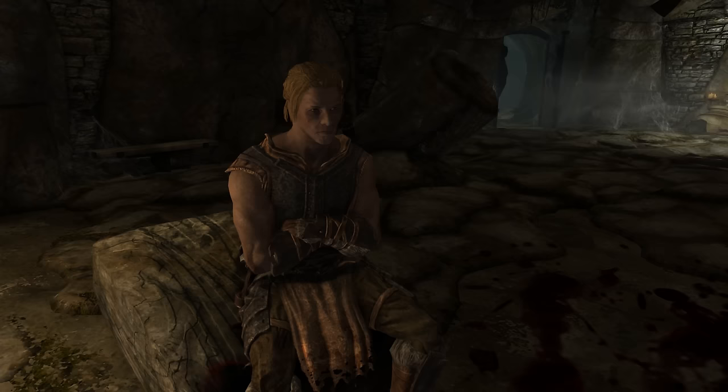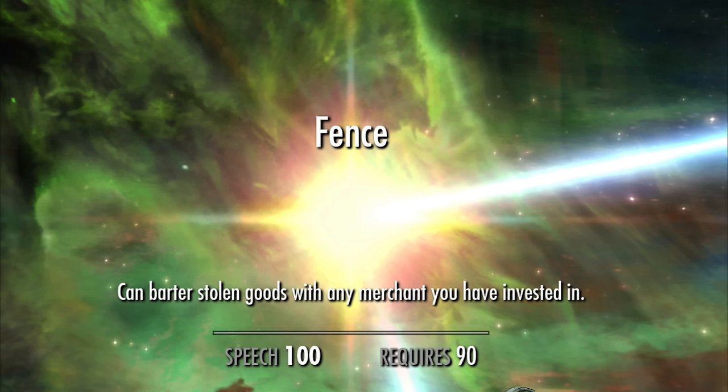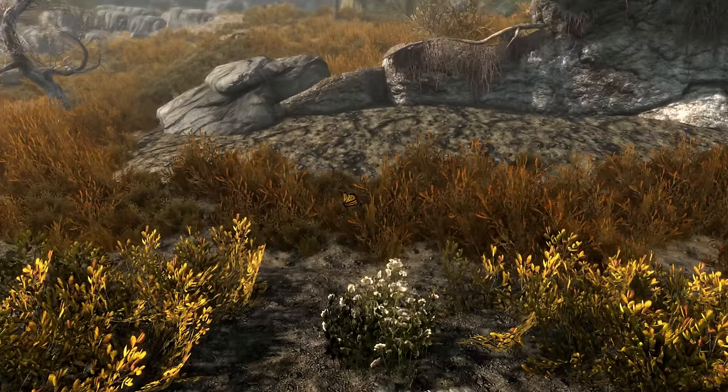Along with having an arsenal of Oblivion's finest craftsmanship, this merchant also keeps 2,000 gold handy, meaning that if you have a heavy load and can't quite make it back to town in time, this pocket demon will happily take it off your hands. If you want to take this a step further, you can purchase the Fence skill and start selling your ill-gotten gains on the fly.